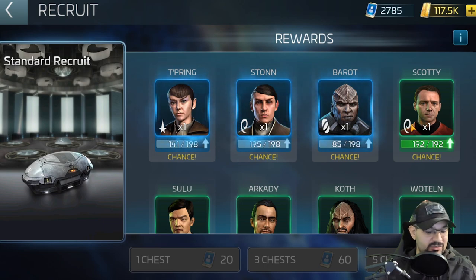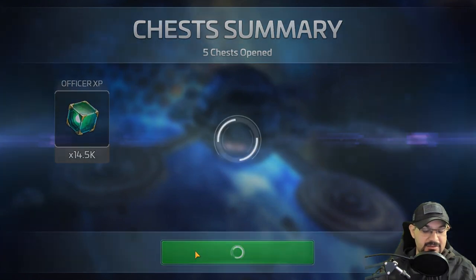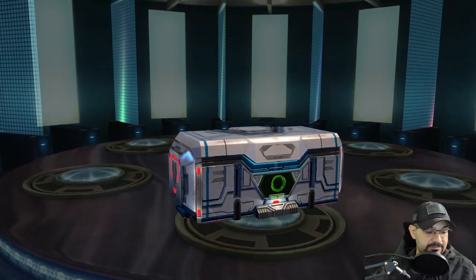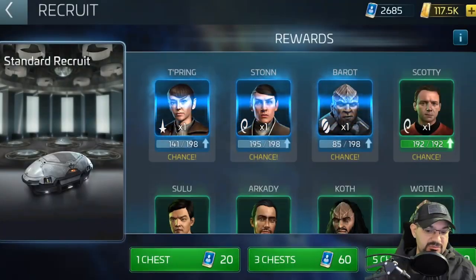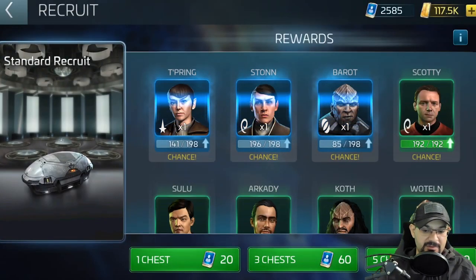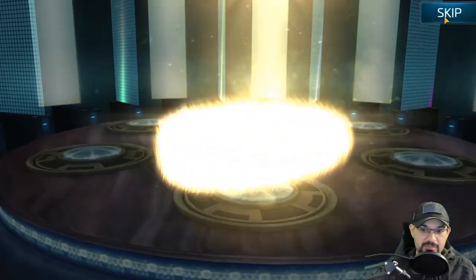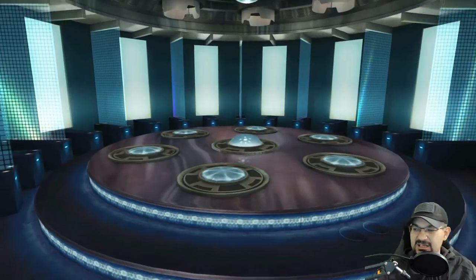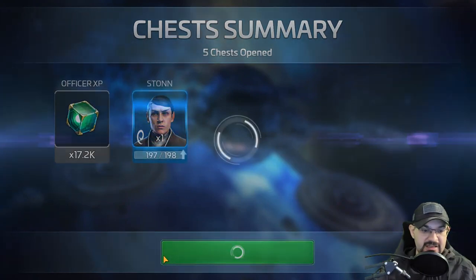We have another 27 more pulls now — slow game, just waiting for it to spin. Nothing good, just officer experience, but I'm not going to complain about officer experience because you always need it. Every time you see me getting officer experience it's because of one of those officers I had already maxed out — that's what they come from. I think everything below purple you get officer experience, and everything above purple — epics — you get transporter shards.